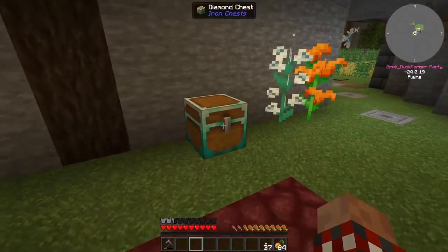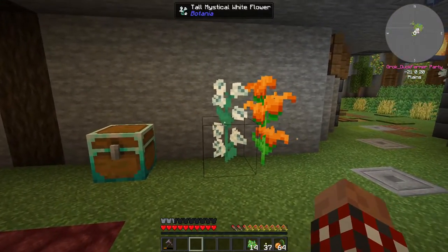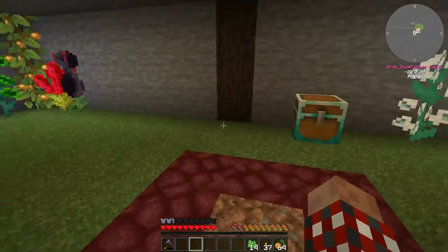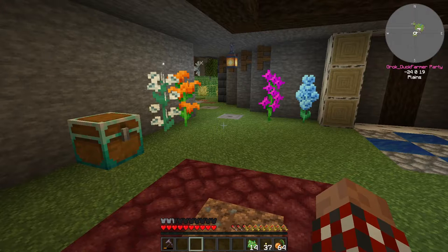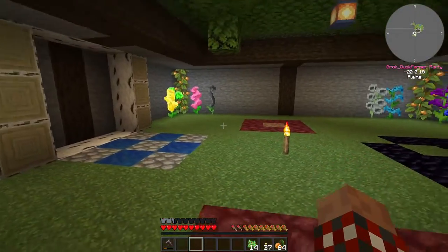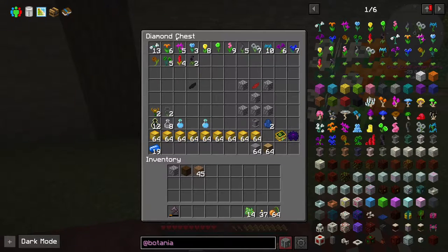So if we're going to start with Botania, one of the first things you'll want to do is gather up these flowers. These are the tall mystical flowers — there's one for each color — and there are also the small mystical flowers. If you're not playing in a void world or a stone block world or some skyblock like this, you just run around through the land looking for the flowers, pick them up, maybe go to a mining dimension. Just gather them up until you've got all 16. I put them in this order because that's the way they show up over here, and that way I know which ones I'm missing.